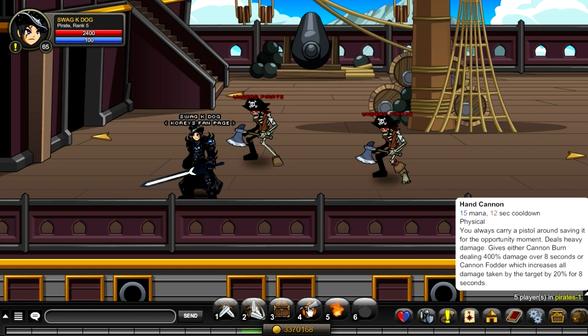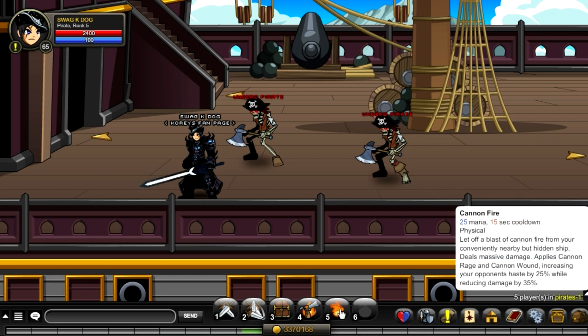The third skill gives you 400 percent damage over eight seconds, or cannon fodder, which increases all damage taken by the target by 20 percent for eight seconds. The last skill, cannon fire, increases your opponent's haste by 25 while reducing their damage by 35 percent. Good all-around skills overall.